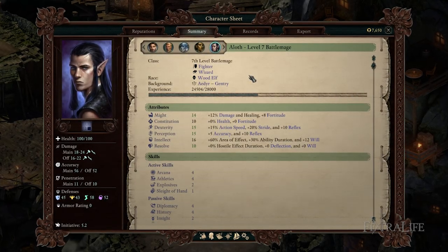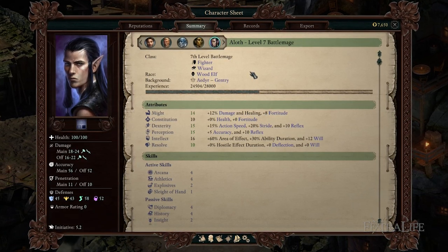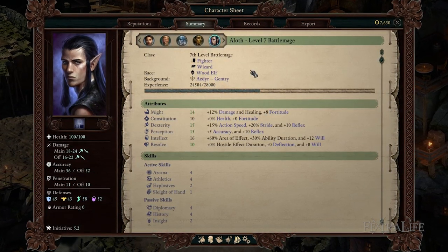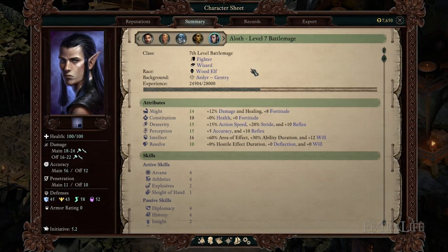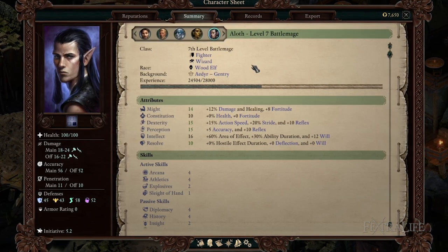Aloth's stat spread is set up for a ranged DPS or crowd control role. He has some might, good dexterity and perception, and excellent intelligence, which is better for real-time with pause than turn-based. He has poor constitution, making him less than ideal for the front lines, and why I wouldn't advise making him a spellblade.